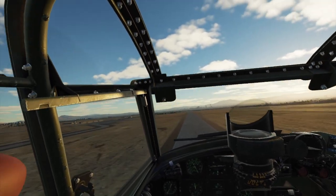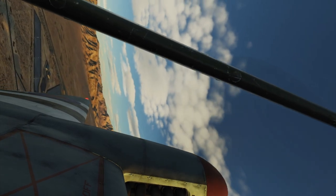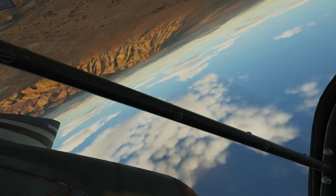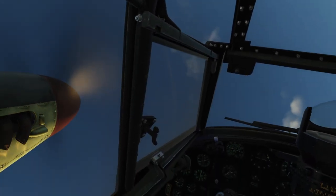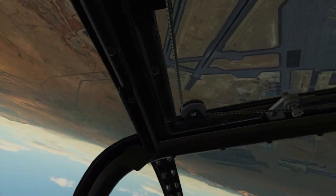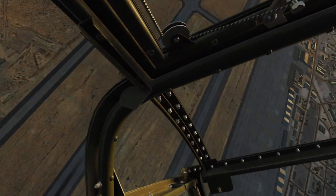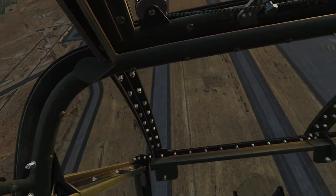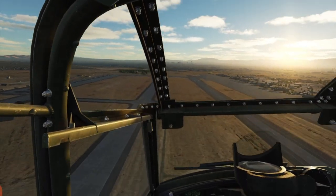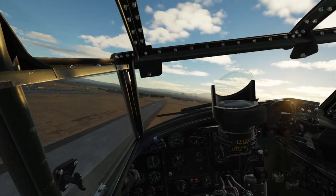Now we're going to try an avalanche, which is a loop with a snap roll at the top. As I approach the top of the loop I cross-control — for a couple of seconds she flips over a couple of times, snaps, but then she rolled on me. It took me a while to get her under control and complete the second half of the loop, so this wasn't really a clean avalanche. Practice makes perfect.